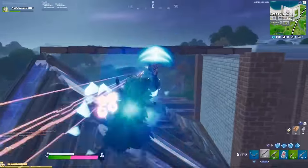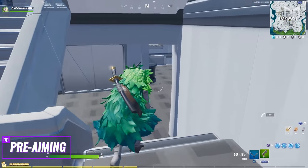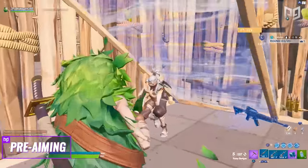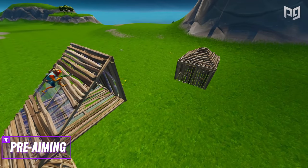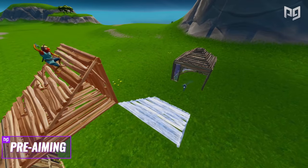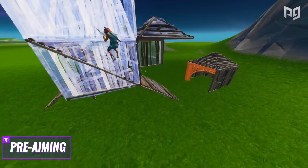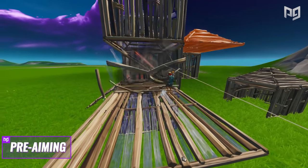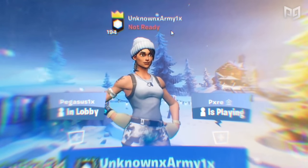Pre-aiming requires a few different skills. First is game IQ, which plays a huge role. You have to be good at knowing where your opponents are going to be and figure it out very quickly. Most of the time in build fights, the winner is the person who correctly predicts the future approximate location of their opponent. For example, if your opponent is sitting in a box and decides to run out or make an edit play, by predicting which way they'll go, you already have your aim in that general area — ready to fire. You won't need to flick as much, or maybe not at all, making you much more accurate.